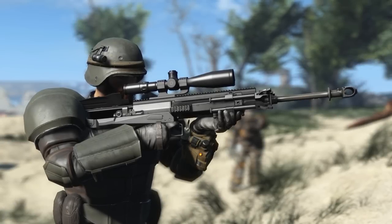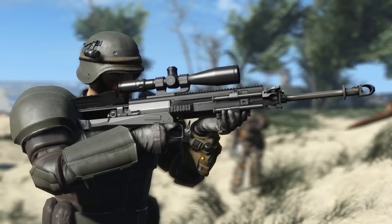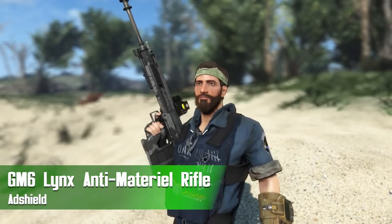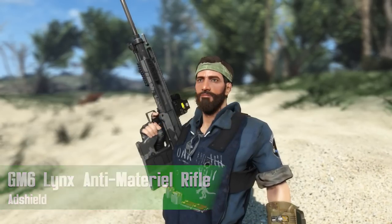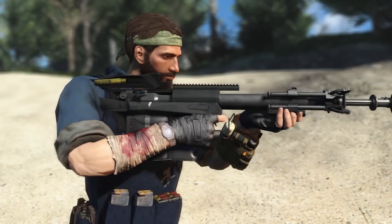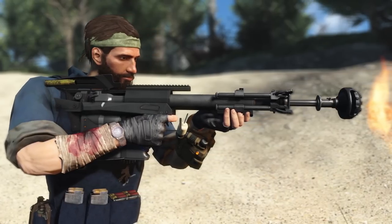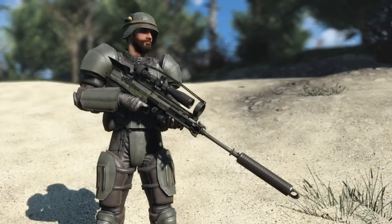Hey, what's going on everybody, and welcome back to another Fallout 4 mod review. Today we have a really cool surprise drop: the GM6 Lynx anti-materiel rifle by Add Shield. This is going to add a huge, beefy bullpup sniper rifle into the game chambered in .50 caliber for all of your matter destruction needs.